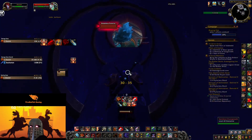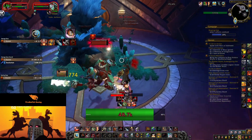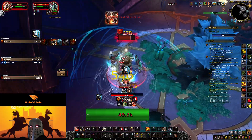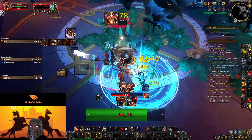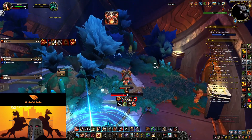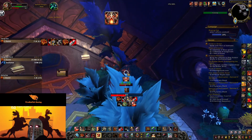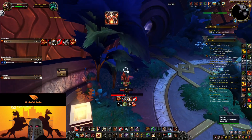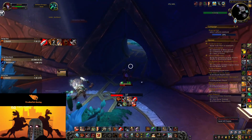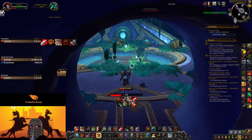Here we got some more trash — clear this room. We're going to be looking for the brambles again. So it is right here. No brambles on it, but it just hid in the corner there. Now we have three of the four locks unlocked, so now we just need number four.